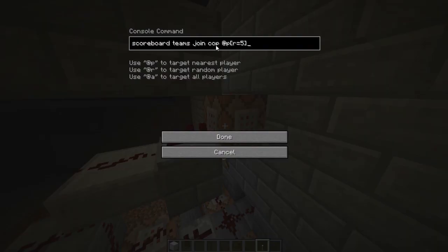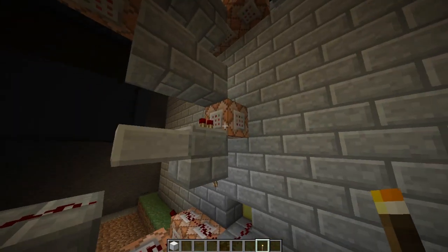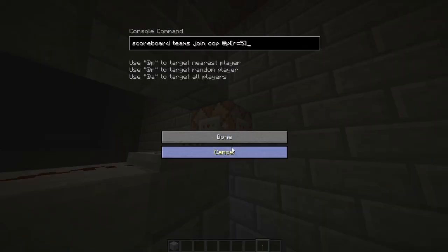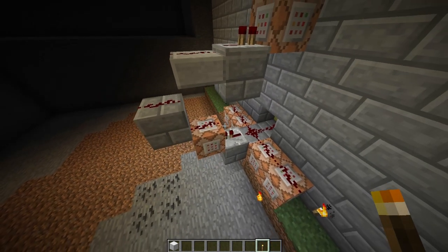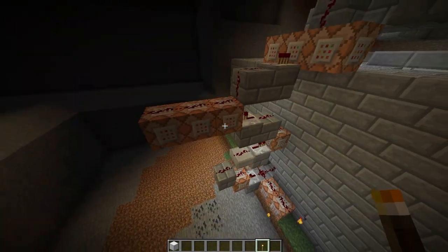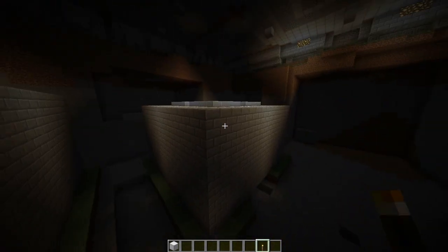And this one up here sets the closest person to the pressure plate — the closest person to that, which happens to be the person on the pressure plate — to the cop team. So that person joins the cop team, so they're no longer on the Prisoners team. It's just an easy way of doing it: everyone goes on Prisoners, then one person gets taken out and becomes the cop. These three fire simultaneously — it teleports the cop to his room, so the closest person on that team. Of course it's only one person, so it teleports him to his room with all his stuff on.